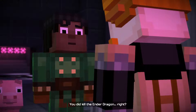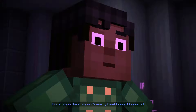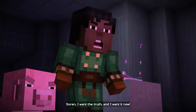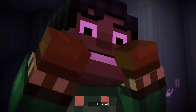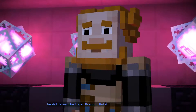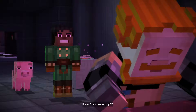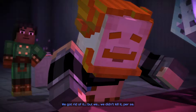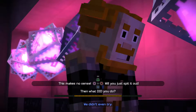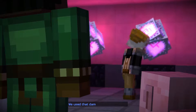You did kill the ender dragon, right? Jesse, this isn't what it looks like. Our story — it's mostly true, I swear. I promise I can explain. I want the truth and I want it now. We swore never to speak of it. I don't care. I'm afraid I haven't been honest — we did defeat the ender dragon, but it wasn't exactly like I said. We got rid of it, but we didn't kill it per se. In fact, we didn't even fight it. We didn't even try. So what did you do? We didn't do anything — we used that damned command block.